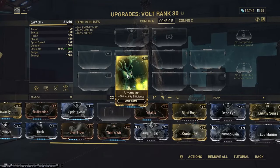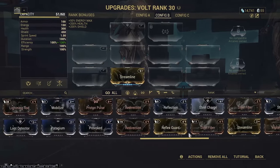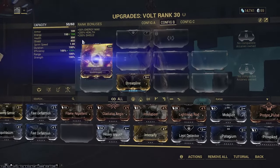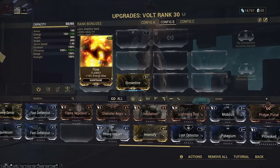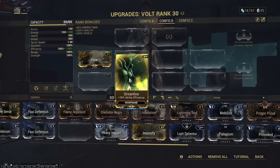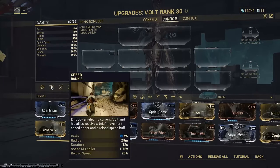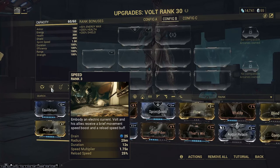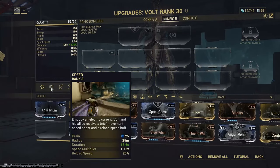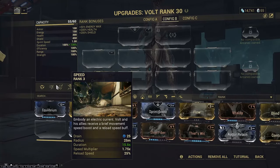Not every Warframe needs that. The mod Flow increases how much energy you can hold at one time — you don't want to use a flawed mod though, they're very bad. This will make it so you can hold more energy at a time and use way more abilities per energy bar. The duration of your abilities is really important. With Volt's speed buff, I have to cast it every 12 seconds to stay fast. But if you put on Continuity, it's every 15 seconds — there are even more duration mods in the game. This is literally saving me energy because I have to cast the ability less.